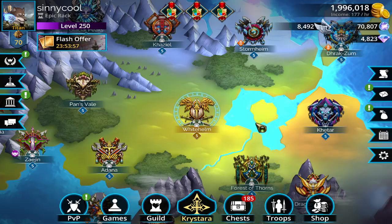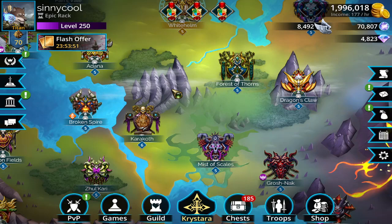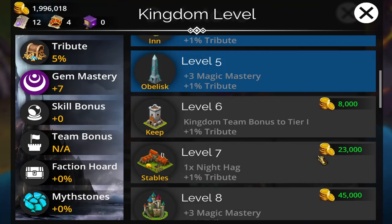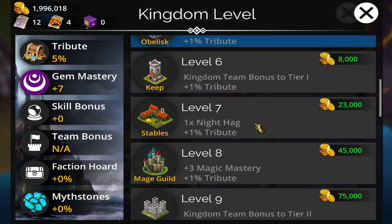The kingdom you want to do first is the magic kingdoms — there are about five or six of them. To check, click on a kingdom, go to level, and it'll tell you the stat. Magic is the most important stat in the game. It affects the most troops, gives more damage, more explosions — a lot of troops use the magic stat, which is why it's the most important to get up first.